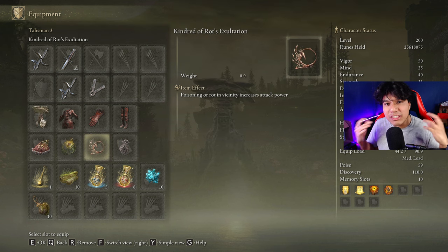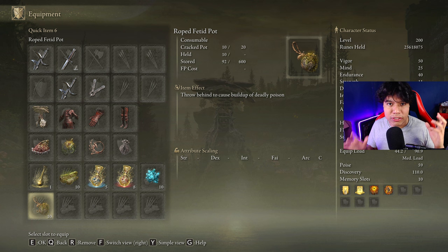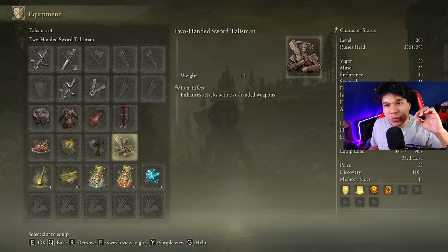If you want, you can replace the Aged One's Exhultation with the Kindred of Roth's Exhultation and the Black Dumpling with the Mushroom Crown. Poison is easier to proc if you have the Rope Fated Pots; if you don't have these items, the Madness buffs will be better for you. Another good talisman is the Two-Handed Sword Talisman, which works very well with the heavy attacks of this weapon class.